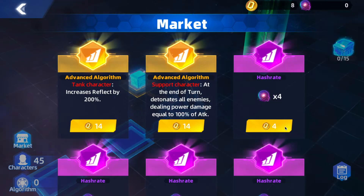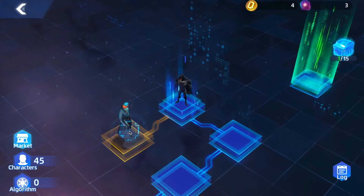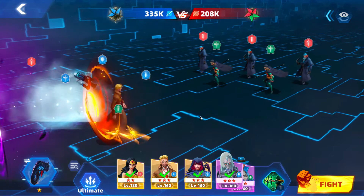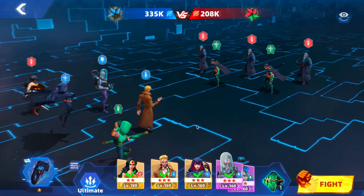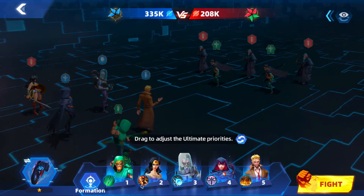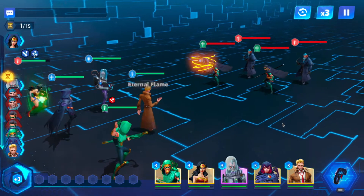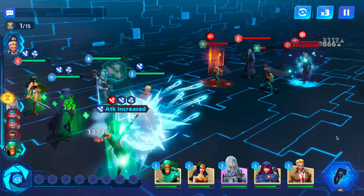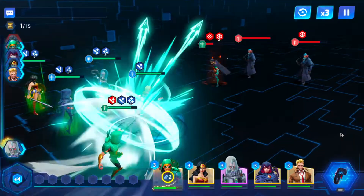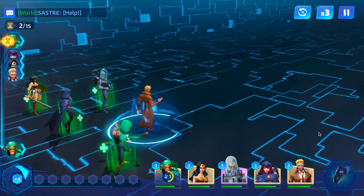Now I want to click market and buy some hash rate. I want to see if we can get through this with only buying hash rate if absolutely necessary, and hopefully get one of those buffs — maybe for the tanks or the supports. I only use one tank and one support so I'm not sure how that's going to go.